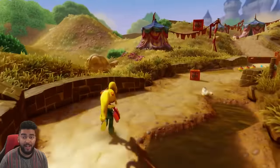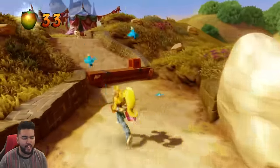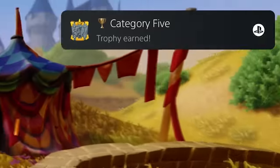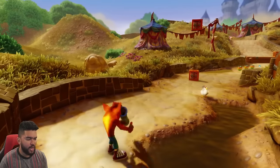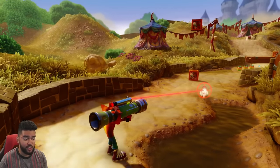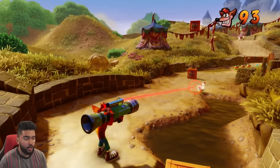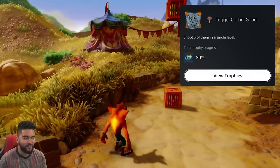Up next, we need to take out five enemies using Coco's spin. I just loaded up level one — the easiest level in the game. We're going to spin five enemies. Poor goat is going to be number five. Category five. Still in the same level, I reloaded it as Crash. We need to take out our bazooka and shoot this chicken five times. Trigger clicking — do five of them in a single level.